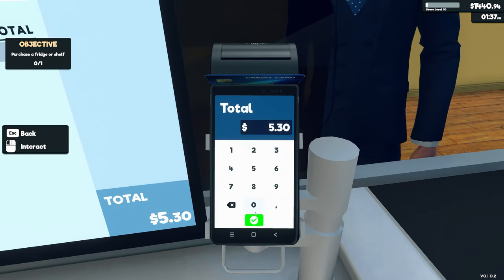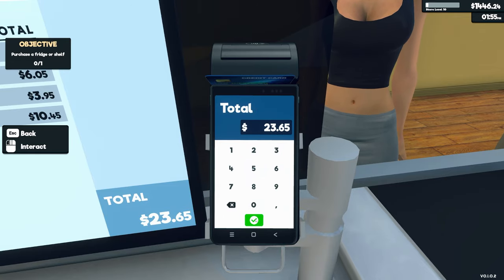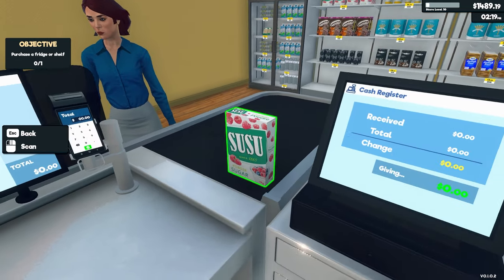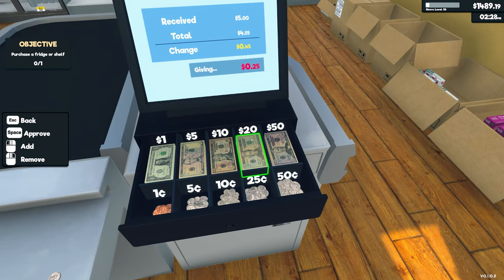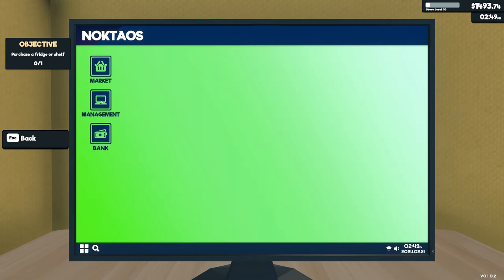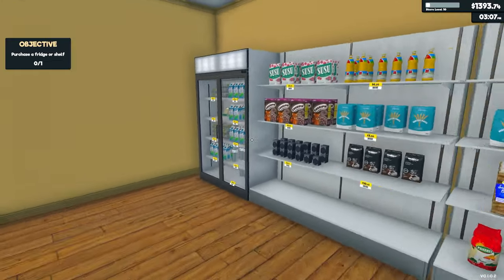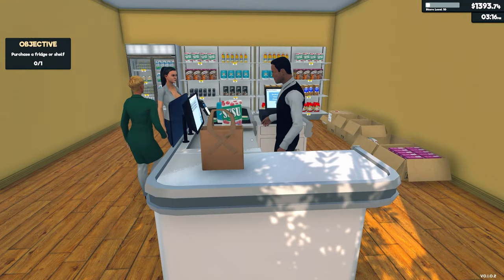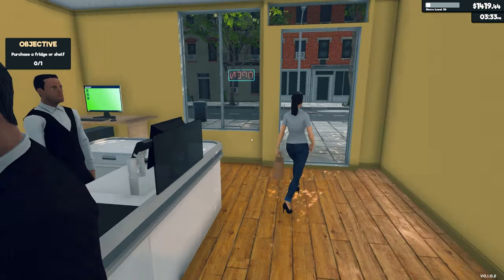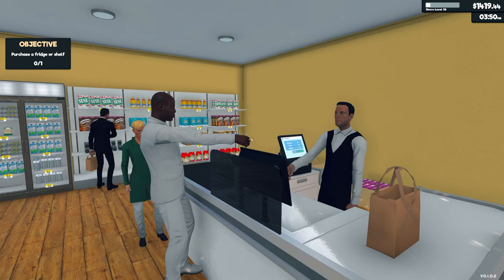As soon as I can catch a breath I'm going to hit that hire tab and see what the employee system is like. I cannot wait — I hope you guys are excited, I'm excited! Let's go — the big moment, hiring! Hello, get on in here! He's already there — oh this is fantastic! There we go — screenshot right there!